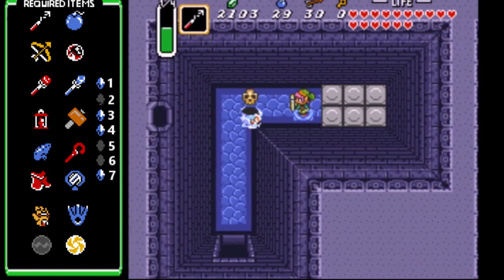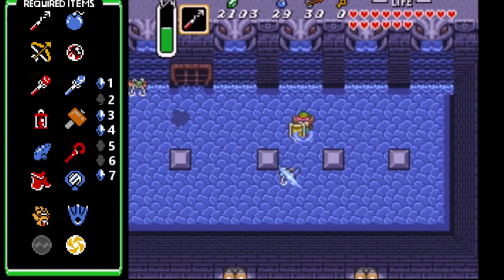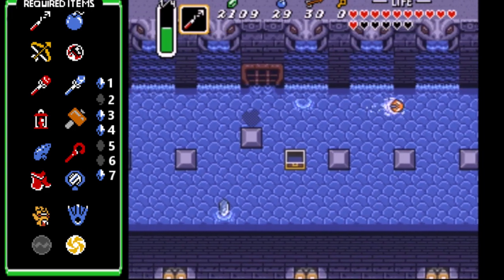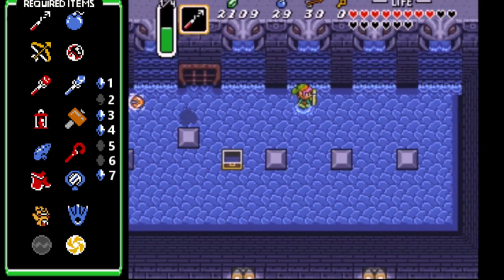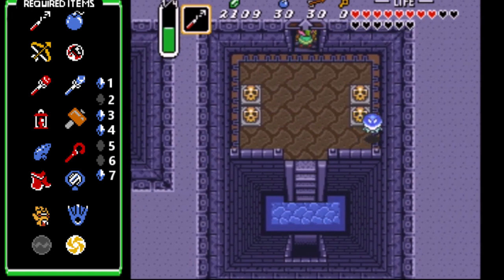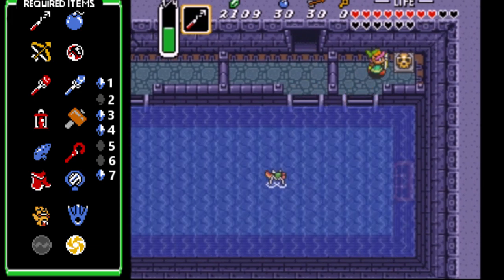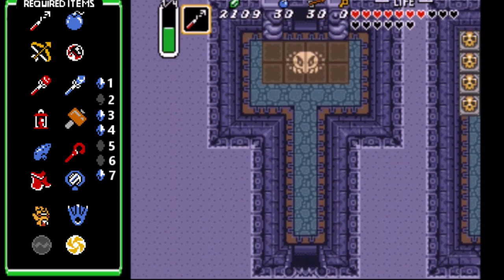I still think this is gonna find a way to screw me over. I mean, technically I do need the silver arrows. There's another chest around here somewhere. I got all three dungeon items. No compass for defeating the boss this time. This is the only dungeon you don't need the big key to face the boss - so if you find the hookshot beforehand, you just go straight here with just a regular key and it's open.